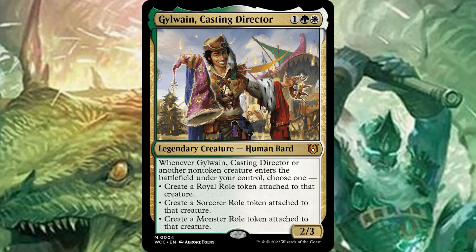The other commander is Gilwayne, Casting Director. Green white 1 for a 2/3 human bard. Whenever he enters the battlefield or another non-token creature enters the battlefield, you get to choose one: create a Royal role token attached to a creature, a Sorcerer role token attached to a creature, or a Monster role token and attach it to that creature. So he lets you put auras on creatures to buff them up. The problem is that you can only have one role on each creature and he only puts it on the creature that entered, so it's just a slight buff on all of your creatures. If you have a deck that really cares about having creatures with auras on it, I suppose it's not bad — like the actual other main commander of this deck — but on his own, I don't know if I would put this in anything.